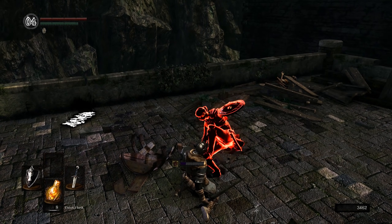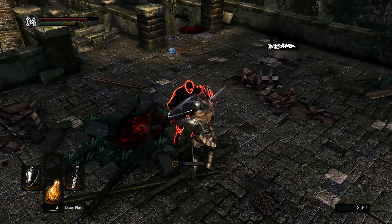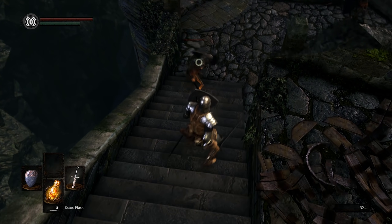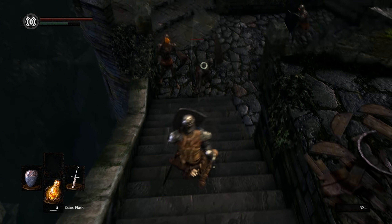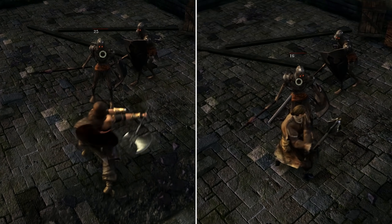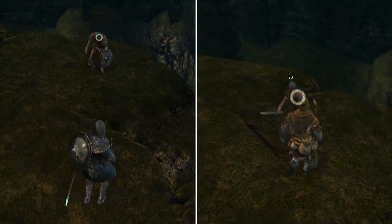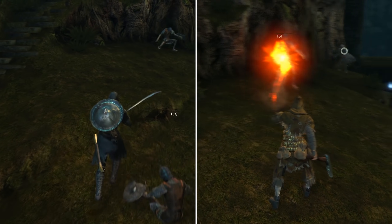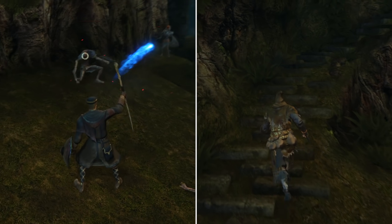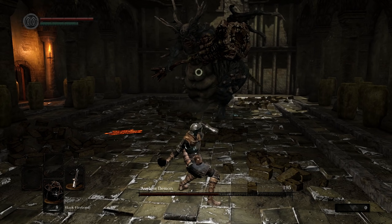Classes are a template, more down to personal preference than a right or wrong choice, providing little advantage other than optimising your level to get the upper hand in PvP. Should you wish to maximise your arsenal utilising both strength and dexterity weapons, opt for the Warrior. If you'd like to specialise in either, the Bandit and Cleric are great choices for a strength-focused build. Similarly, the Wanderer and Pyromancer cater well to dex builds. And if you'd like to ditch melee combat entirely, dedicating yourself to offensive spells, look towards the Sorcerer and Pyromancer. So plan ahead, choose your gear wisely, and prepare to die.